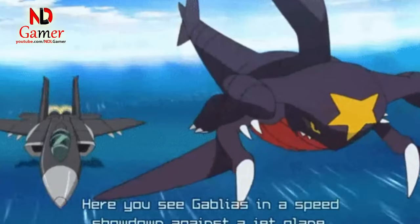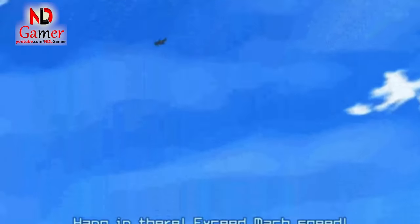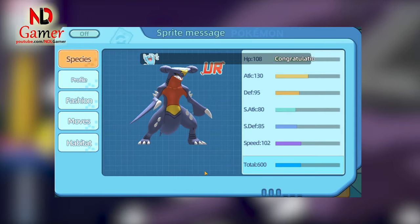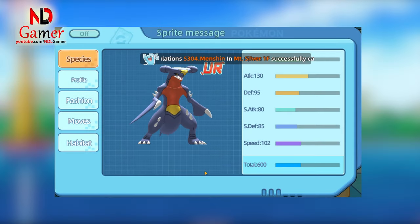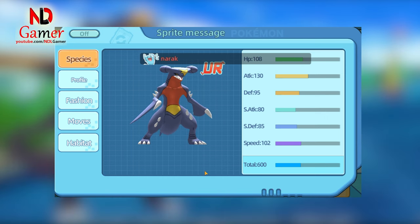One of Garchomp's most surprising traits is its newfound ability to fly — and not just fly, but fly at incredible speeds rivaling a jet plane. With a 600-point base stat total, Garchomp boasts a speed stat of 102, making it the second-fastest pseudo-legendary. Can you guess which pseudo-legendary is the fastest?